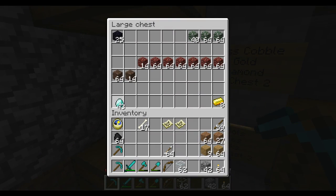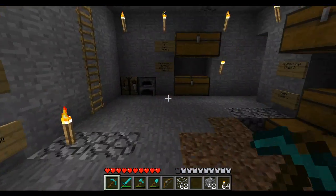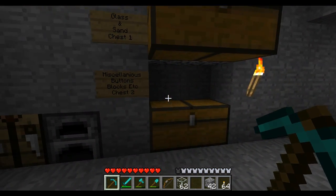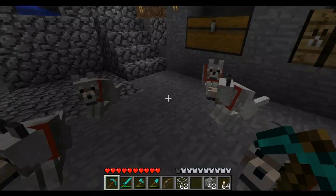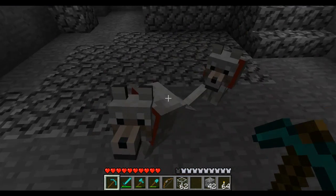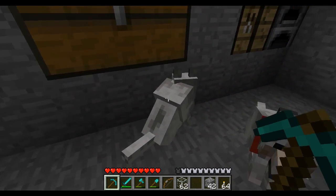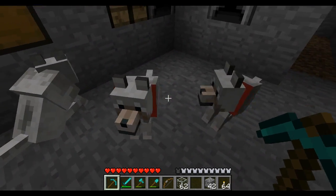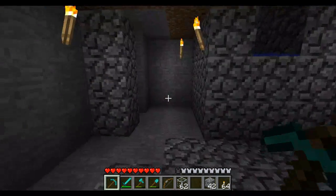Here's my little collection of diamonds — 43 — lots of netherrack, some moss stone, soul sand, etc. I've got everything else from walls to stairs to doors. Here are my wolves: this is Ripper, Shredder, Destroyer, Killer, and Bob. How are you doing, Bob?